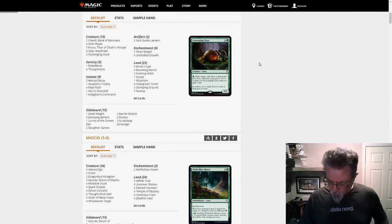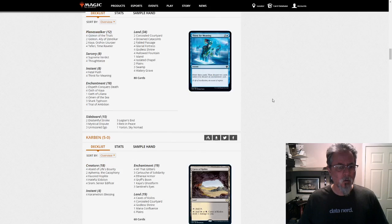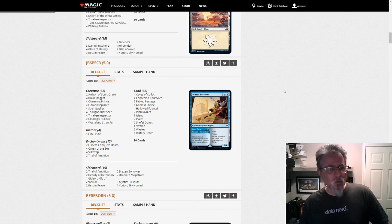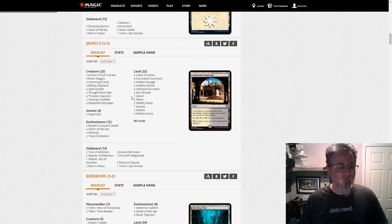The next one I wanted to bring up is from JBSpec3. It's sort of a Spirits deck — this is more like an Esper Eldrazi. Kind of hard to describe. It's got elements of Spirits, it's got elements of the Modern Eldrazi and Taxes list, or the Black-White Eldrazi list. I guess you kind of really need the Aether Vials, which you don't have in Pioneer. But it's this interesting mid-range-y pile of creatures that are all good on their own.